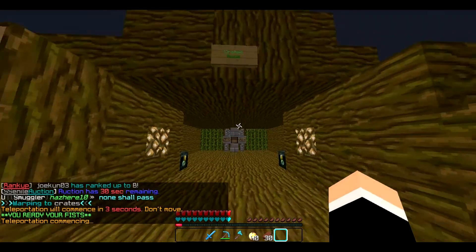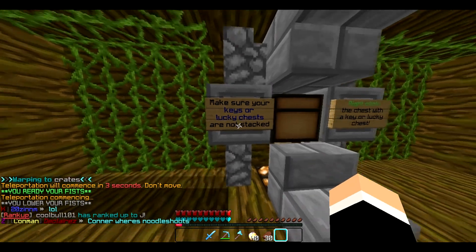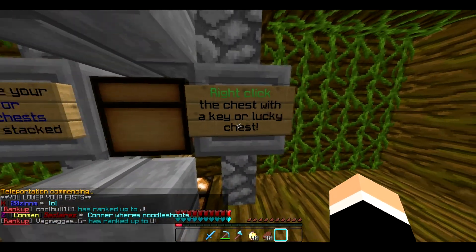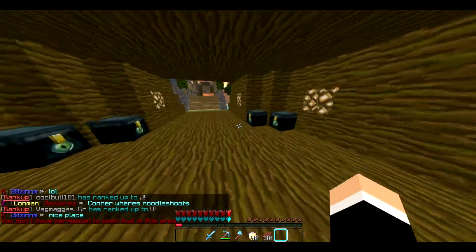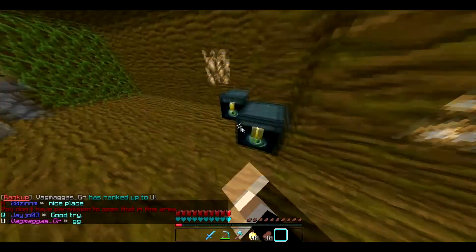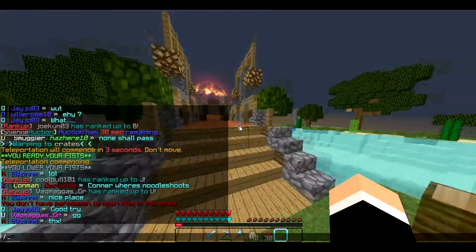So here I got some stuff. Make sure your keys or lucky chests are not stacked. Right click the chest with a key or a lucky chest, and you can just click it and get something back. I got this brewing stand, which I think is rare. And now I'm gonna show you the spawn.